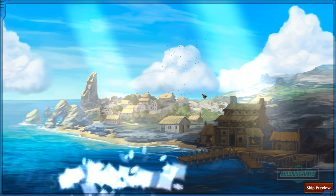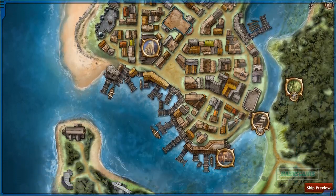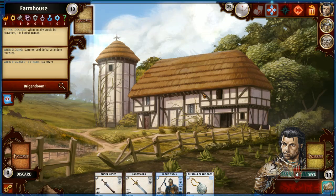You have 30 turns spread across all characters — not 30 each. We're at 29 now. You can move locations on your turn. Let me explain the farmhouse deck: when you explore, you flip a card and get a monster, weapon, or other encounter. The icons in the top left show exactly what's in the deck — we can see three monsters and one question mark, which could be the henchman or the villain.